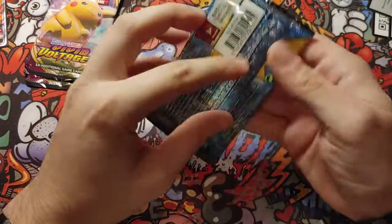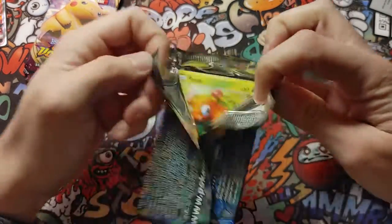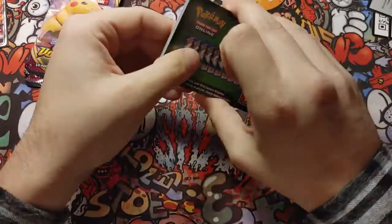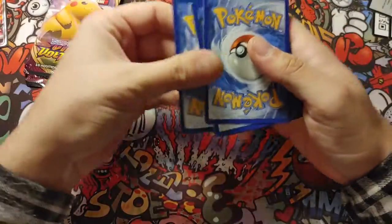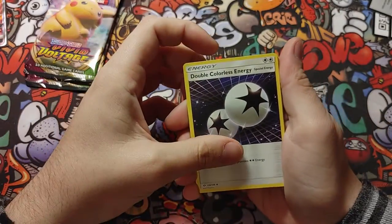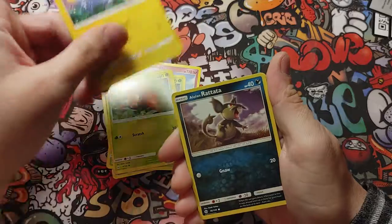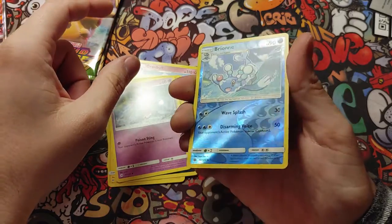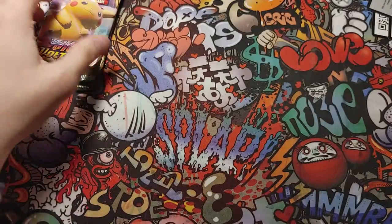Alright, let's go for Sun and Moon. Code card for you guys. Energy, Double Colorless Energy, Metapod, Paras, Alolan Rattata — reverse holo — and nothing again. No holo, no GX, no V card.